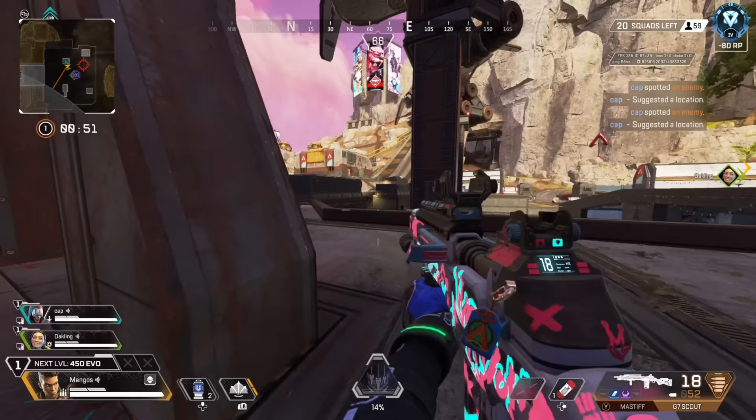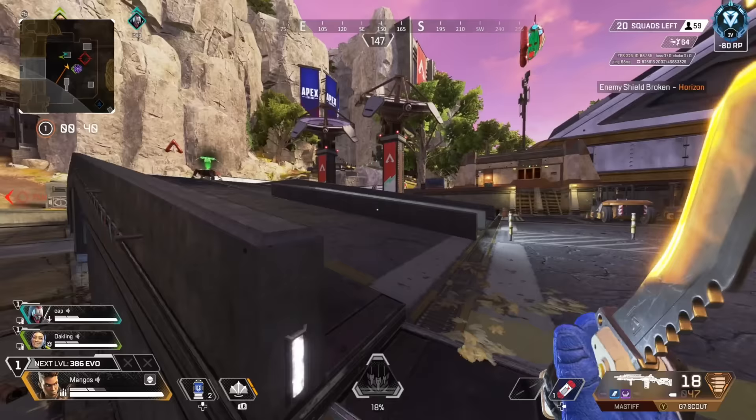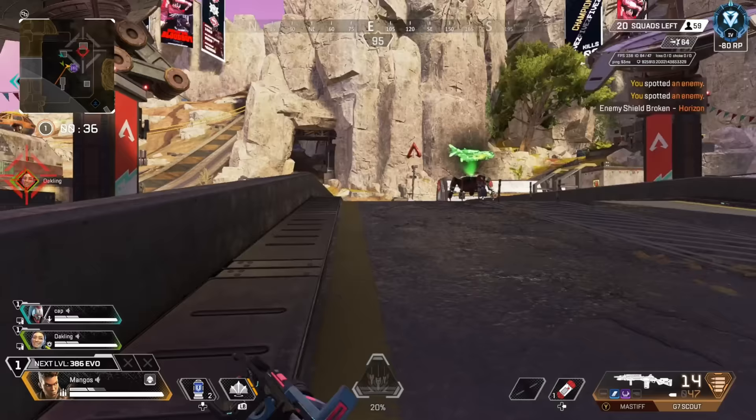You'll see in this clip where we land at the Wall POI on Storm Point. I told my teammates to watch where the enemies go and try to take as much space as possible. So basically, we got one side of the wall — two buildings and two different sections of pills.